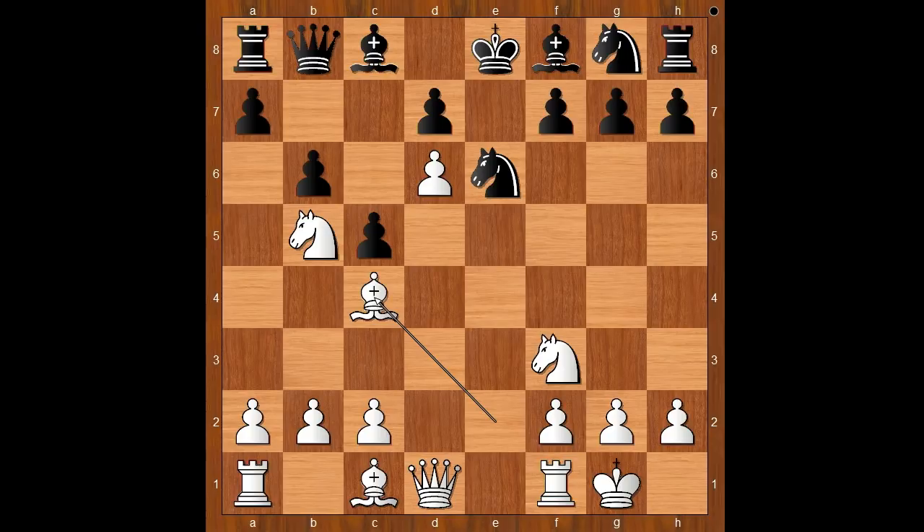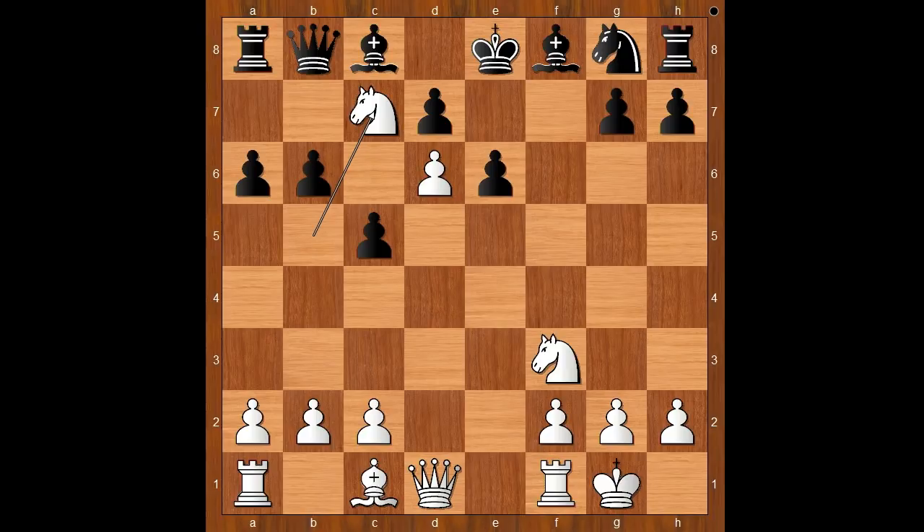Knight to e6, defending the c7 square. Bishop to c4, attacking the defender on the c7 square. A6, kicking the knight back. Bishop takes on e6, pawn takes knight. If f takes on e6, then knight to c7 check. Back to our game: a takes on b5. White to move.